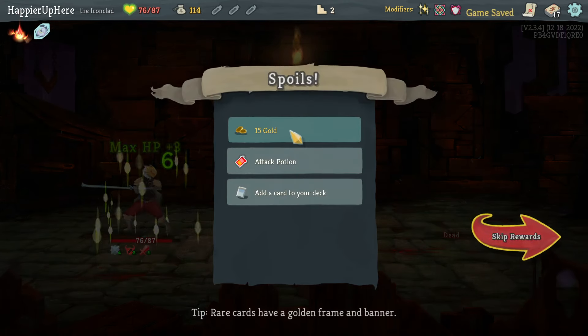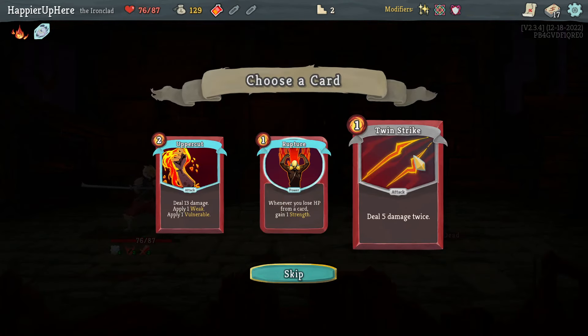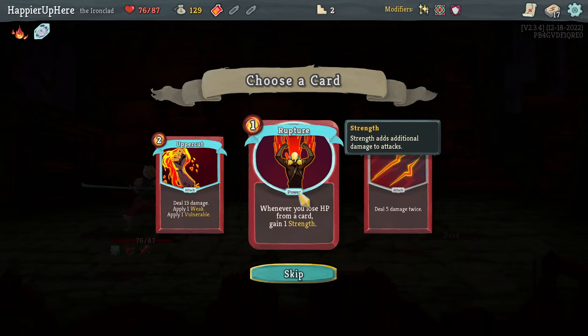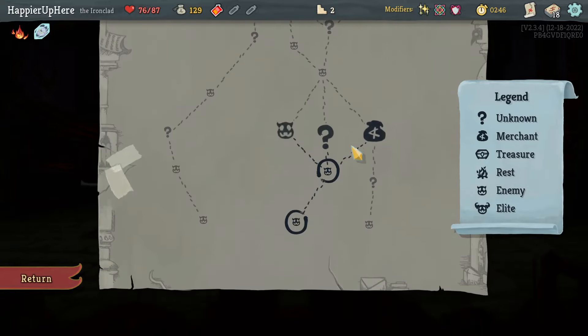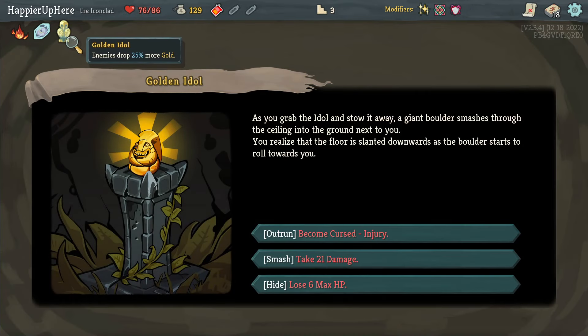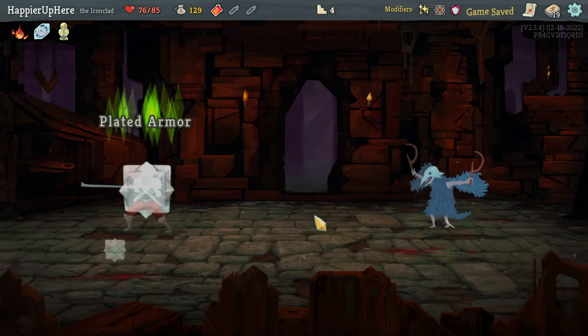87 max HP. We got an attack push — Uppercut, Rupture, or Twin Strike. I only take damage from Offering so far, so Rupture isn't useful. Between Uppercut and Twin Strike, let's take the Uppercut for the weakness. My final boss is the Slime Boss — that should be fairly straightforward. Got a golden idol: enemy store 25 more gold in exchange for my first curse, the injury curse.